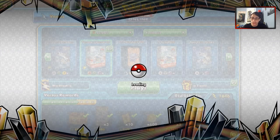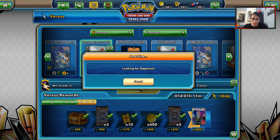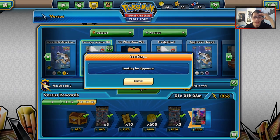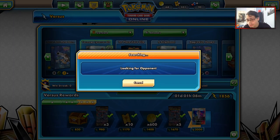Our hand was complete garbage — we really couldn't afford to discard all those Yanmegas, and we just weren't in a good position. He had Garbodor, and he has Golisopod, which means Lycanroc essentially does nothing. Let's go find another match with our deck and see if we can not find a game against Golisopod Garbodor.